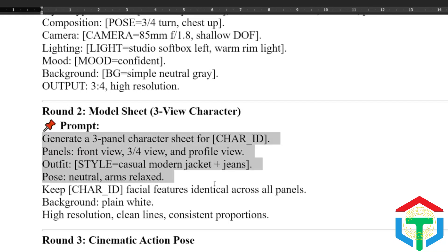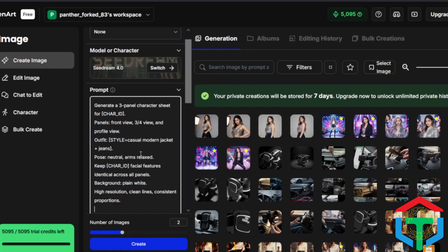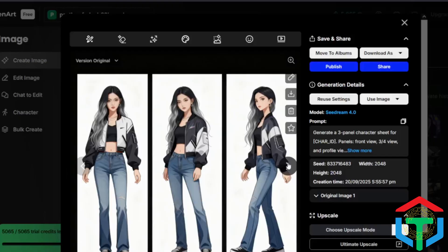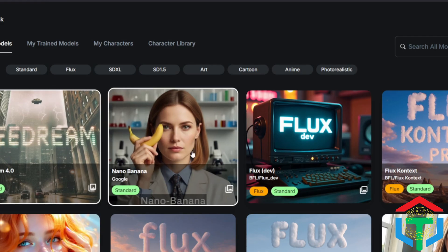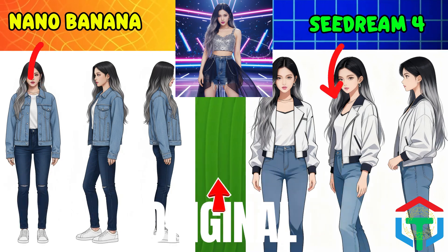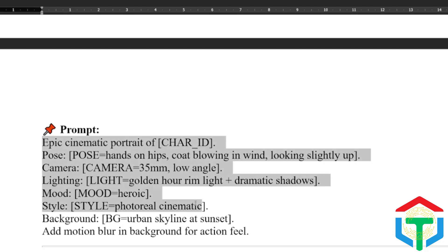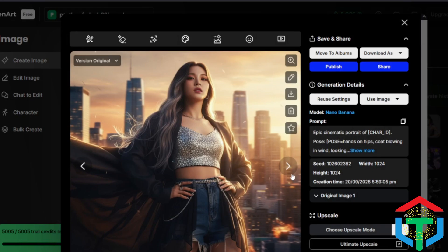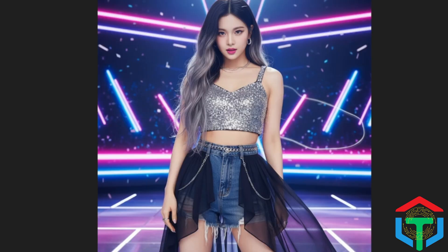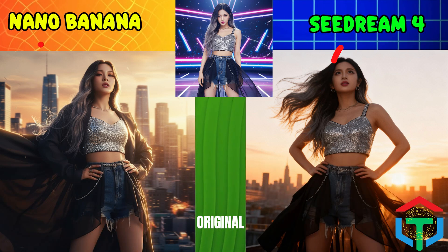Round 2 is about character sheets — front, three-quarters, and profile views. Perfect for animation or comics. Seedream 4 adds more artistic flair but sometimes changes small features. Nano Banana really locks in the face details across all angles. Which do you prefer: perfect consistency or extra style? Now let's turn up the drama with an action pose — this is where cinematic lighting matters. Nano Banana delivers movie poster vibes, but Seedream captures great realism. Which one would you put on your wall? Comment Round 3 winner.